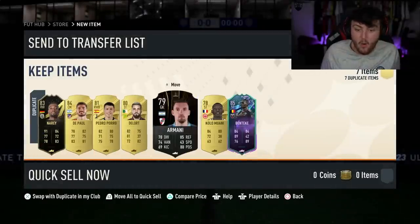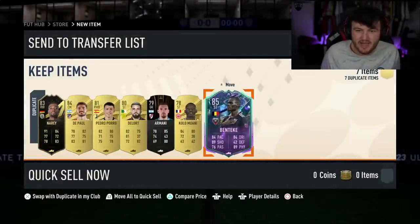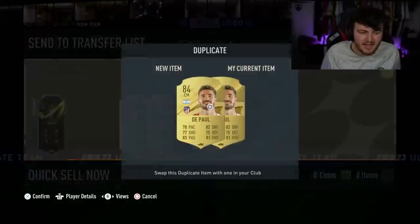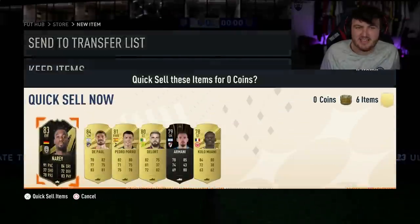I'll take that. Oh, Benteke in there as well. Nice. We ended up getting that untradable. That's annoying. We got Benteke in there as well — solid. We'll take that. Alright, we get two in there. Nice. Solid. On to the second account now.